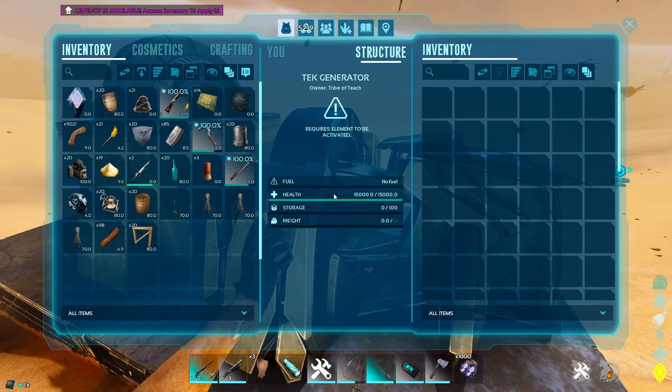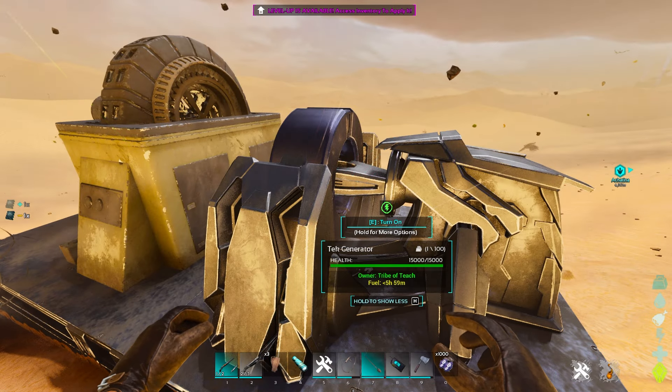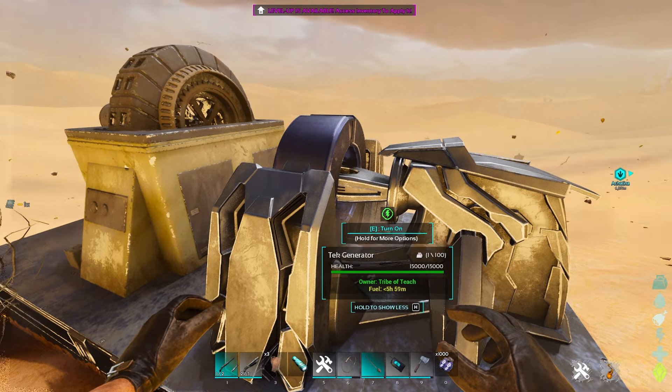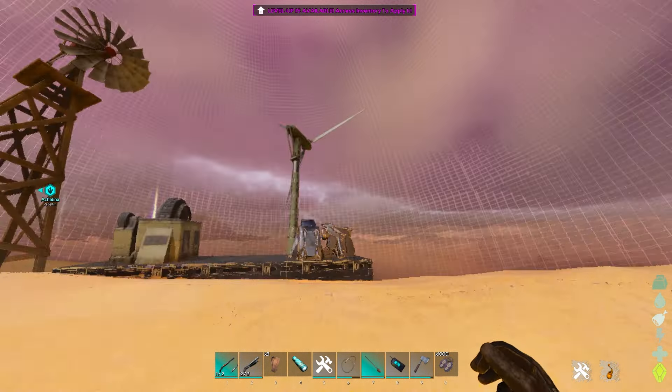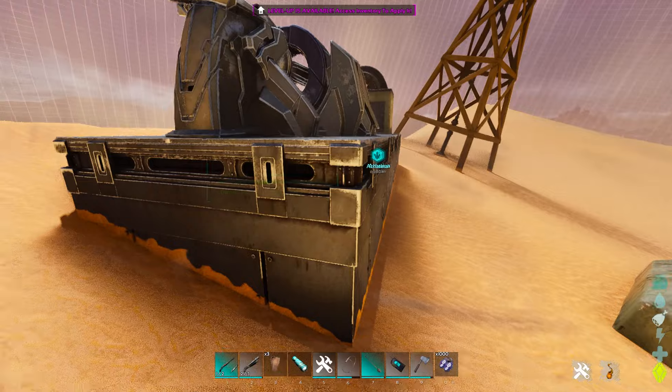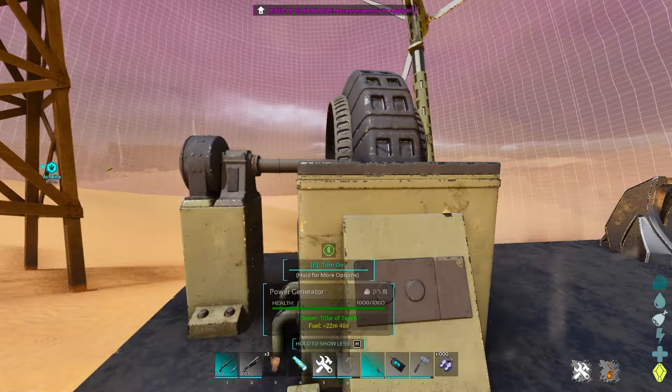Let's see what the element generator looks like - it's still the same, 5 hours and 59 minutes. But the gas generator increases it pretty substantially. That's about a 15 to 20% per gasoline, saving you a lot of trouble for anything that is gas powered.